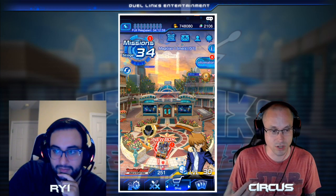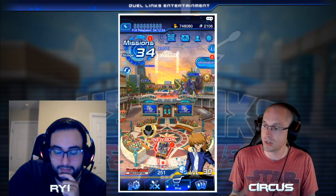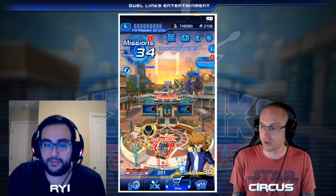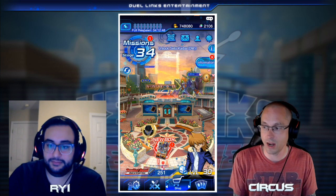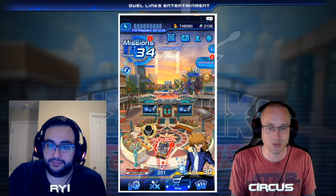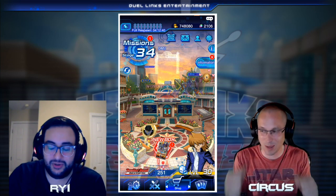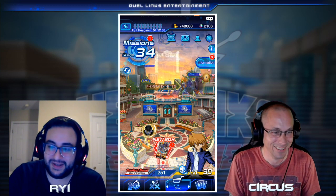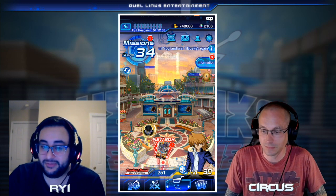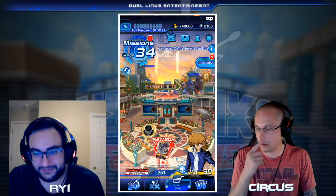With the Hero decks you farm gems, then buy Canadias. When you get Canadias you're also getting Ankis, Mass Changes, and all kinds of stuff — and you can upgrade your Hero deck at the same time. Once you have your three Canadias, the next suggestion was to go after Cosmic Cyclone. If you were thinking about the Gladiator Beast structure deck, I would not recommend that — that's a thousand gems you could put toward Cosmic Cyclone instead.